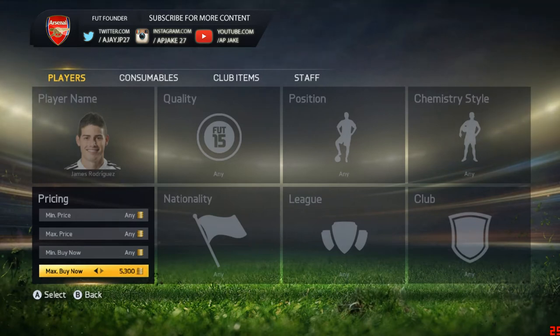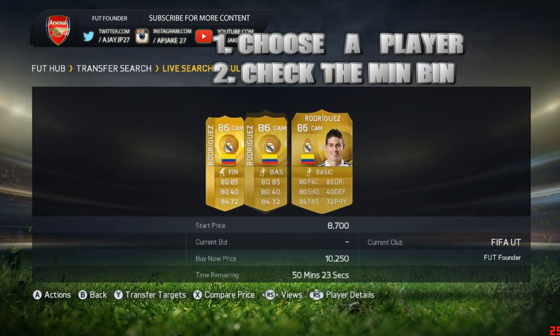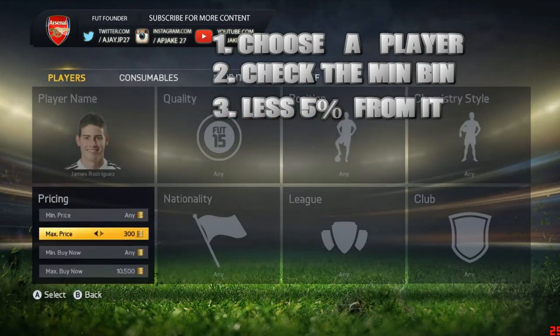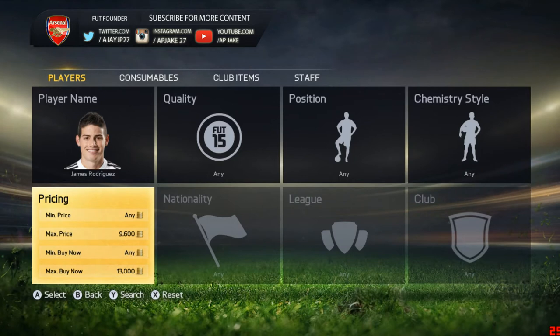I've been trading for over a week and I'll show you my trading profit. First, you have to check the minimum buy now — that's the main thing while trading. It's 10,050, so the next thing is to search for less five percent of the max BIN, which should be somewhere near 9,600 coins. Put 9,600 as the maximum price range. When you choose a player, check his maximum buy now on FutHead, FutBase, or FutBin — that's step number two.